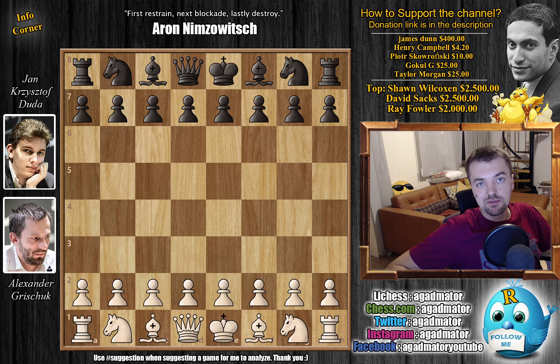Hello everyone and welcome back to the finals of the FIDE Grand Prix 2019. We are in the tiebreaks. After the two classical games were drawn, Duda took the lead by winning the first rapid game, then Grishuk equalized by winning the second rapid game. Now we've entered the faster rapid games - 10 minutes plus 10 seconds increment. It's just a crazy attacking game, so I hope you enjoy it. Let's check it out.